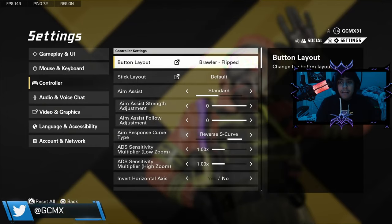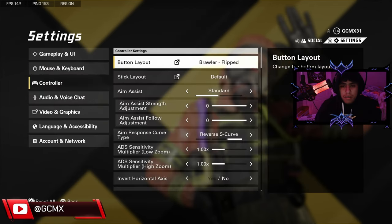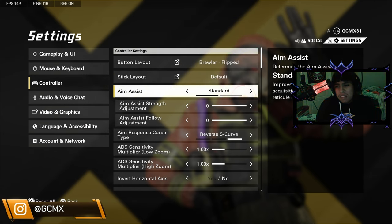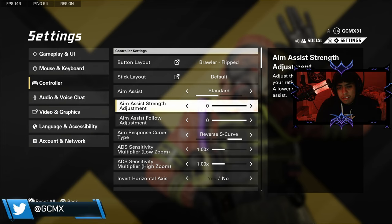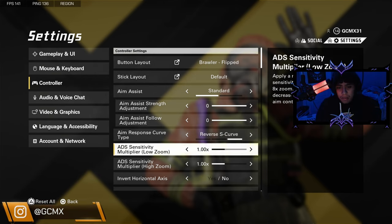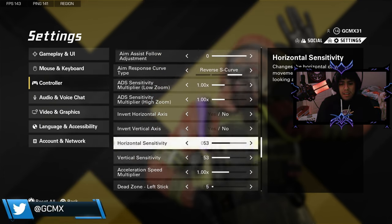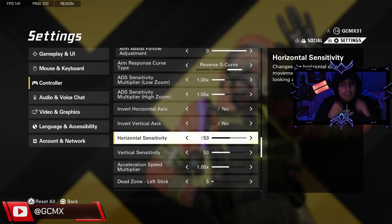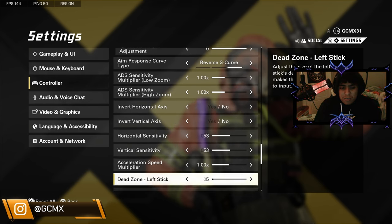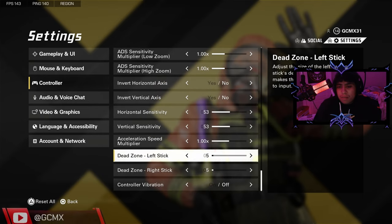Alright guys, here's my controller settings. You can switch it to brawler and the stick layout default. Always keep aim assist at standard because don't ever change it. Keep this at zero guys. And also you want to switch this to S curve. Keep this at 1000. You can change whatever to make your aim better. Put this to no. My sensitivity I usually put it at 53 or 40 something. Just leave this to 1000 or zero — it's your gameplay preference.